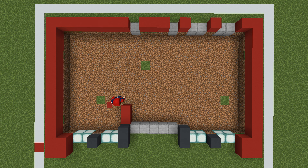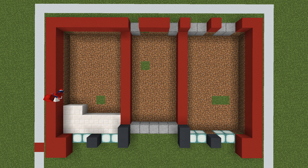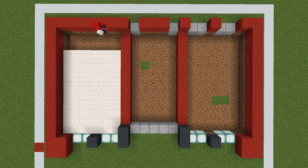Next we are going to place two rows of red concrete, one extending from one side of the entrance and the other extending from the opposite side of the entrance. This will divide the area of the gym into three uneven sections. We can then fill the left and middle sections of the gym in using quartz bricks, however the right side is a little bit more complicated.